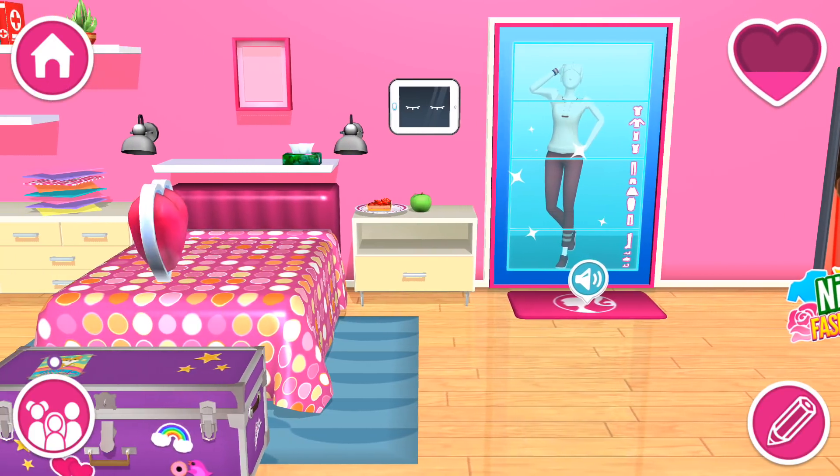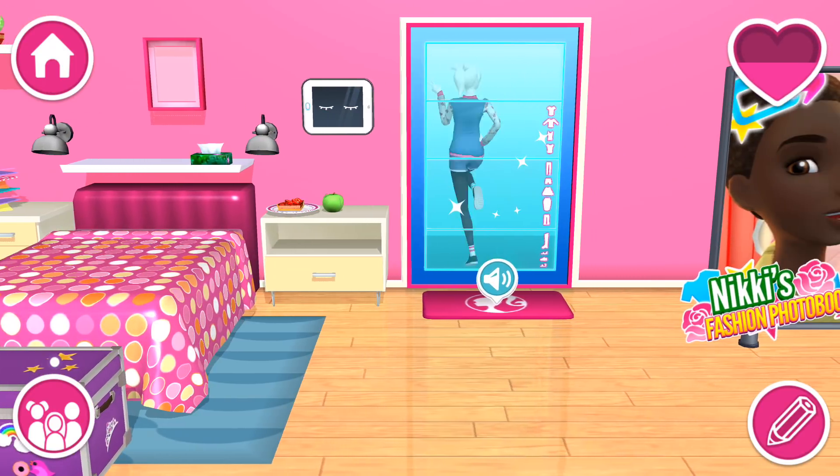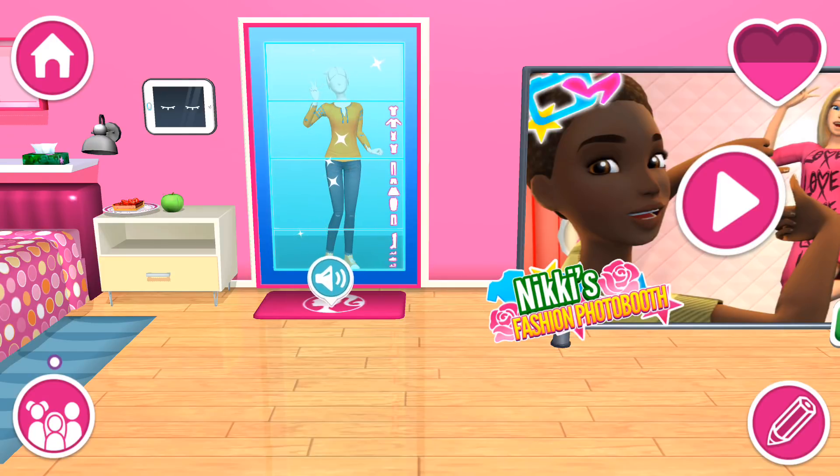My best idea for the new dream house was the virtual mirror. It's 100% amazing. The mirror can project clothes onto the people standing in front of it, so they can try on lots of different outfits in a few seconds without the hassle of getting dressed. You gotta take it for a spin.